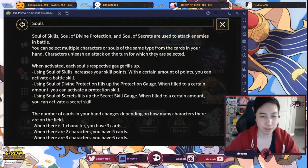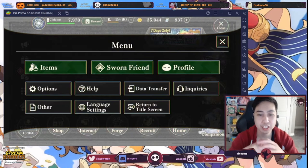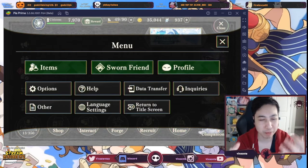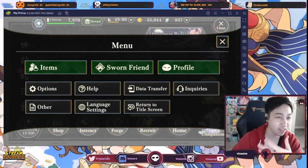Each character can also have a sub-character. The sub-character buffs the corresponding character that it's paired with. And each character can also have their own set of equipment as well.